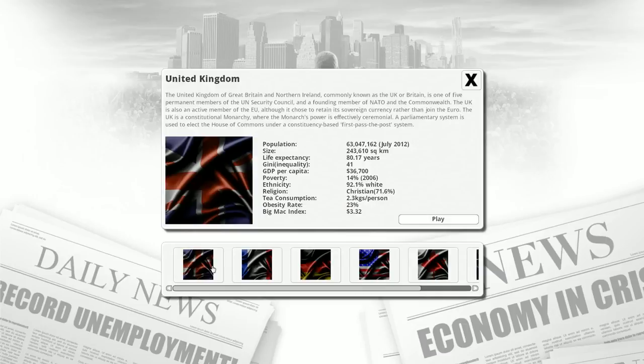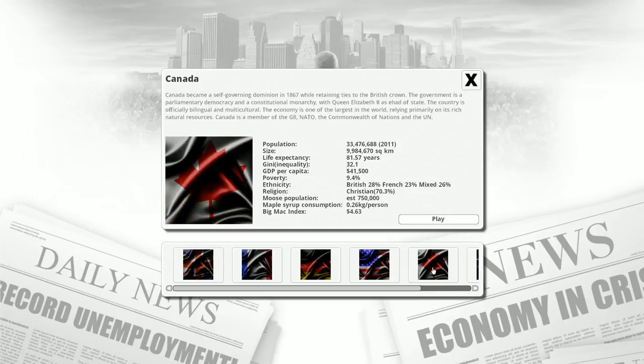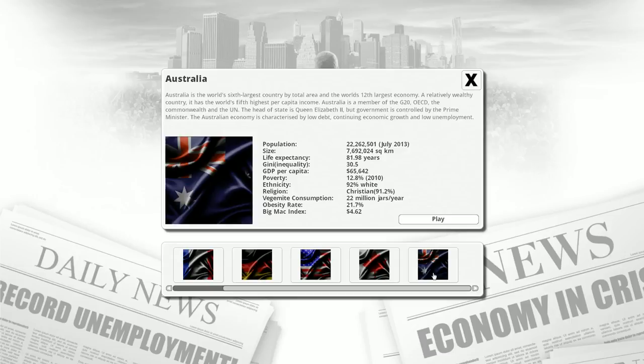Let's go ahead and start a new game. There are new nations this time around, and they have real names. In Democracy 2, they were mostly made-up names. We've got the UK, France, Germany, United States, Canada, and Australia.